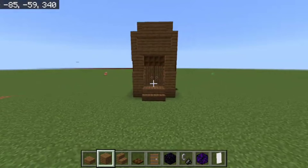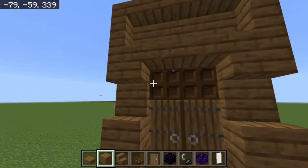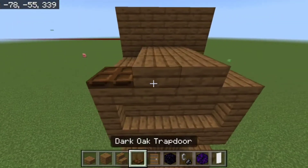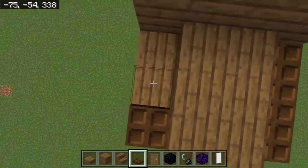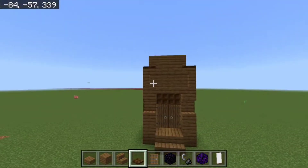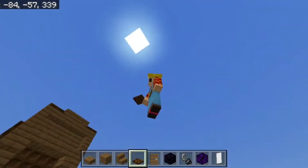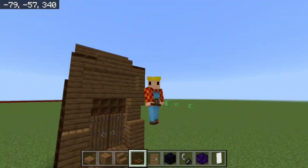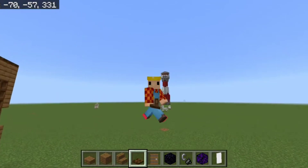So essentially, this is what it's going to look like when you're done. From here, you can mess around with the trapdoors however you want to do it. I think it looks better like that. Sorry that this one was a short one — this one was a fairly easy one to understand. It's basically how to hide a nether portal in a medieval place.